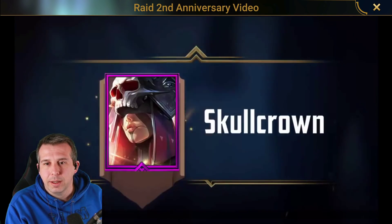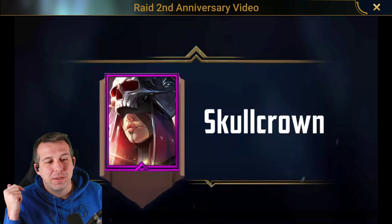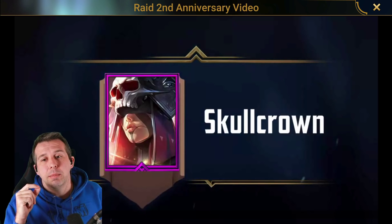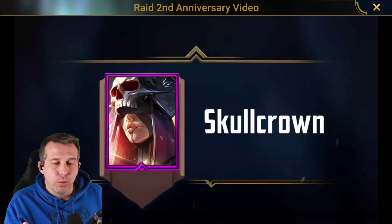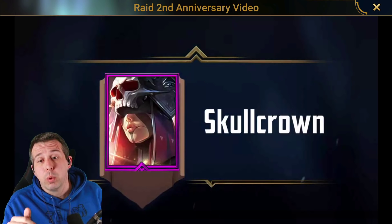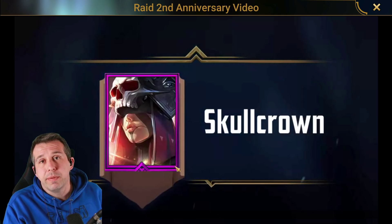This is my favourite — Skullcrown. I've said this in a bunch of videos before: Skullcrown was the first void epic that I ever got, and she became my campaign farmer. She was in every dungeon team I ever ran, she was in my Arena team, and she stayed there for quite a long time. Even more recently, over the last six months, she's been in my speed farm Arena team. I don't really run her in dungeons anymore, but I can see why she would have had a lot of playtime for me.